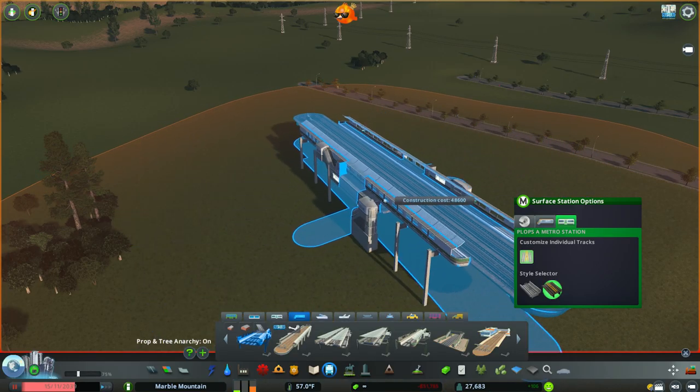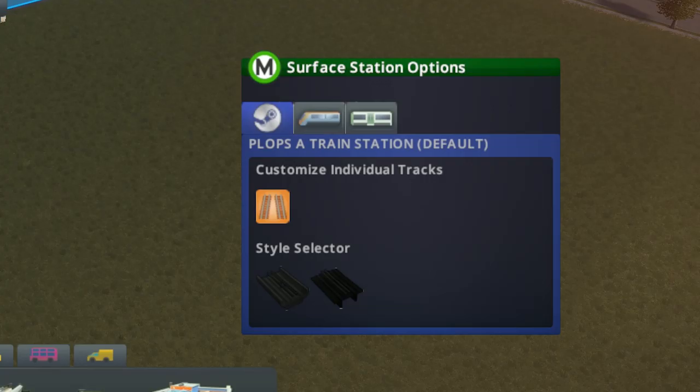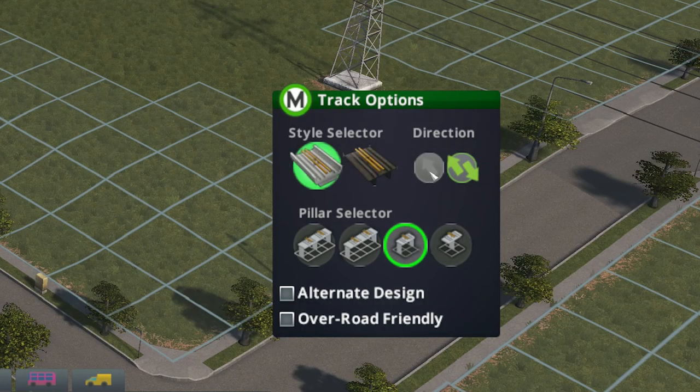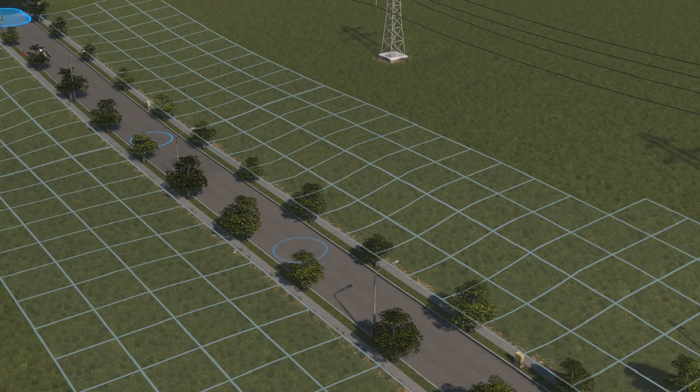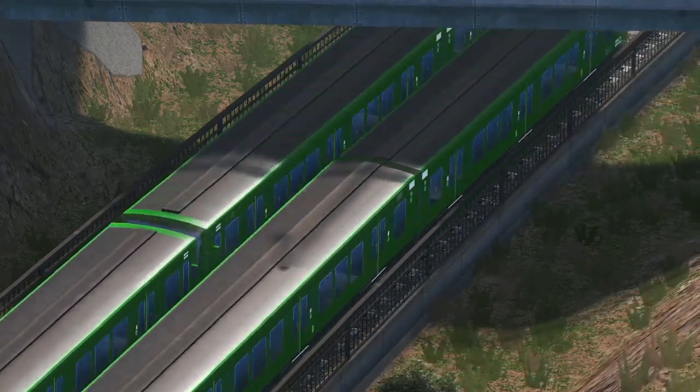Once you have all the new content downloaded and updated, you're ready to get building. You'll notice new stations, the new Metro and Station UI, and more brand new features. In the next few videos on this channel, I'll be showing you how to use some of the new features like the new station converter, the pillar selection tool, and the quad tracks.